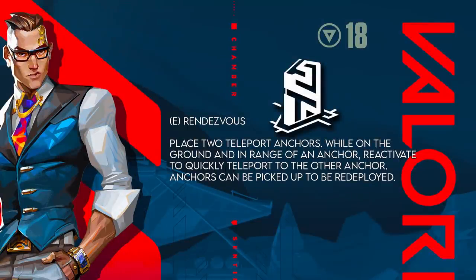The E ability is called Rendezvous — this is the closest we're getting to Yoru and Omen. It's literally a teleporter: place two teleport anchors, and while on the ground and in range of an anchor, reactivate to quickly teleport to the other anchor. Anchors can be picked up and redeployed. It literally acts as a sentinel anchor for a site, but you can teleport to a different site if you're in range. Could this be the death of Yoru or Omen?